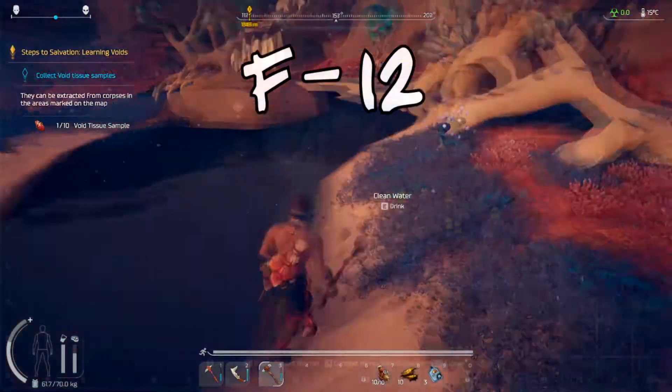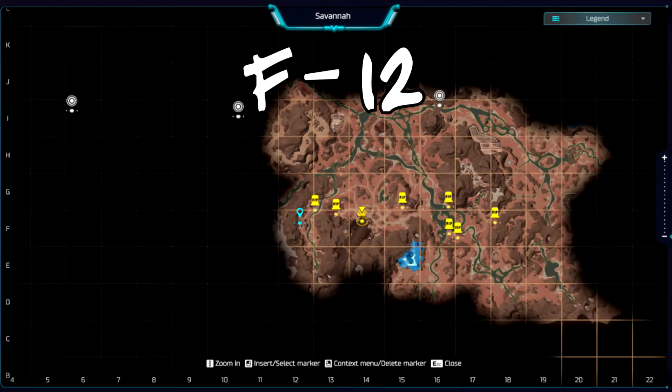The location is going to be considered in like the F12 bracket. So if you look in that box on the map you will see a lake there, and within that lake, just around the outside of it, you're going to find several spots for these Pearl Berries.